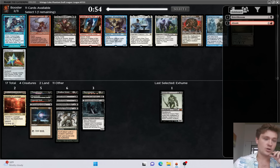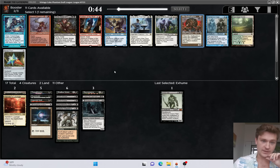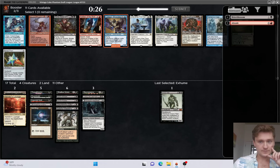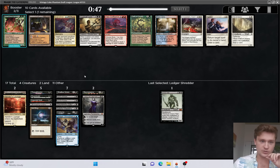Bristlebrand, Atraxa, and Archon of Cruelty would all be nice as well. Mirror Battlesphere is an option. Ledger Shredder would honestly be good, but I think we're solidly mono black here. We could take Wrinkle, which is kind of interesting - it's a discard enabler, a little expensive at four mana. I'm kind of tempted to take Shredder - it would be way better for this deck than any of these other cards. With two free blue sources already, the other cards are just not that good. I honestly think I'm going to take Shredder here.